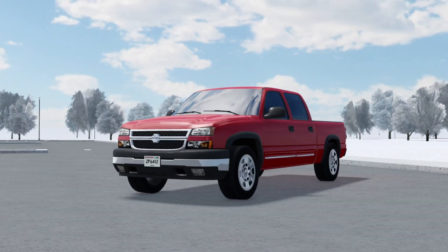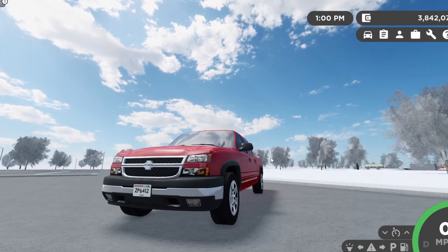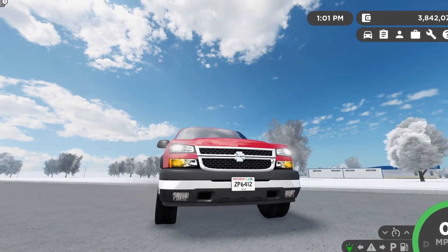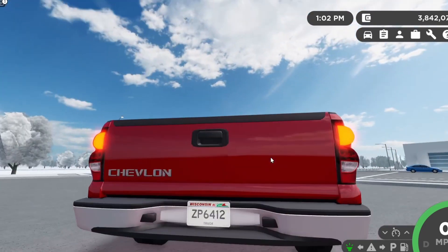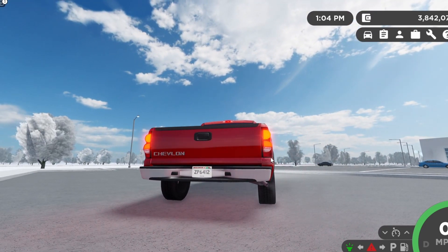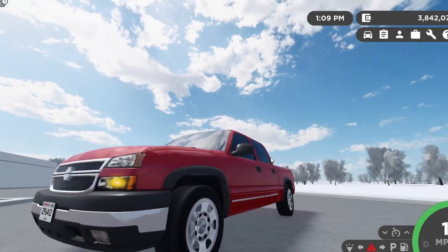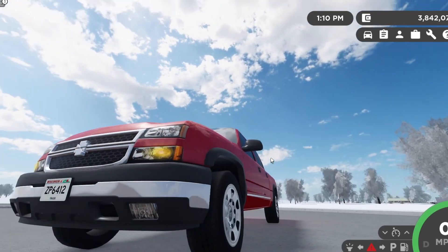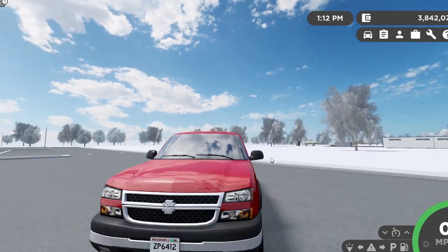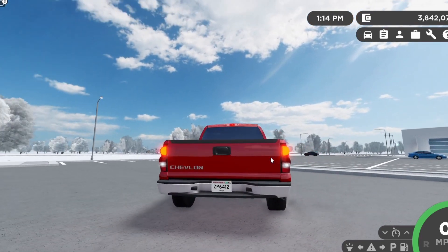Anyways, let's go ahead and get straight into the light test. Here's the lights, here's the headlight. Tail lights, blinkers, and here's all the awesome blinkers in the front. Are those updated? I don't remember. Anyways, horn. And the reverse lights are here.